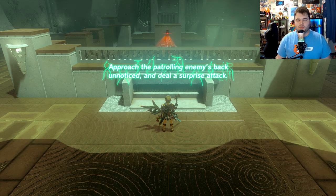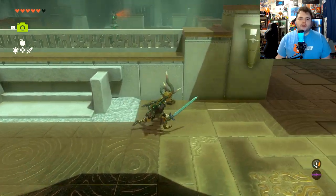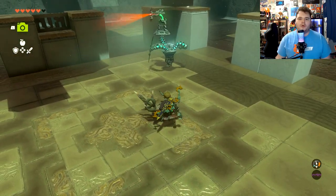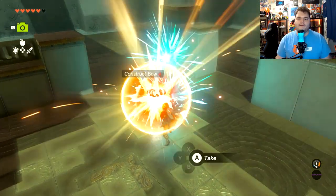'Approach the patrolling enemy's back and deal a surprise attack.' You've got to be careful because A, you've got to move really slowly, and B, he'll notice you if you're not. Oh, this looks good. Excellent.